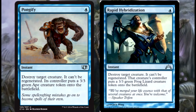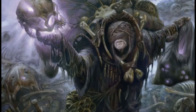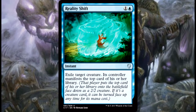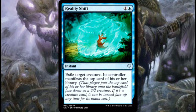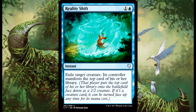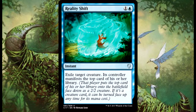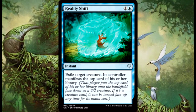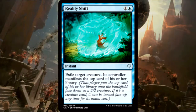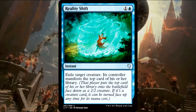Easy one-mana instant-speed removal in blue is always going to be good. The last one in this category is Reality Shift — two-mana instant exile. They get to manifest the top card of their library, but if it's an instant it's stuck as just a 2/2 for the rest of its time since you can only flip creatures face up. Exile in blue is good.